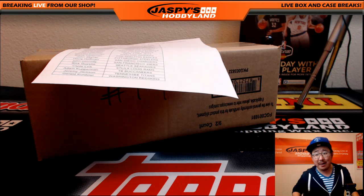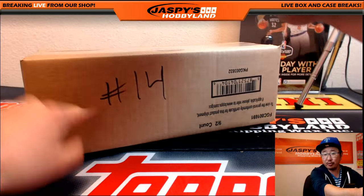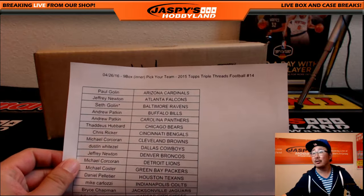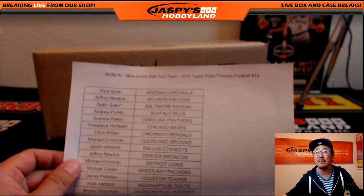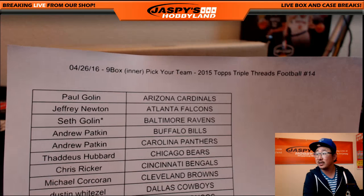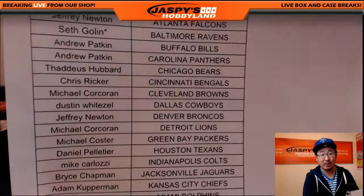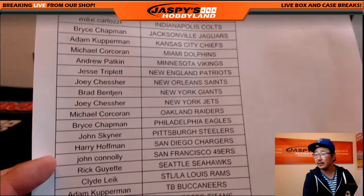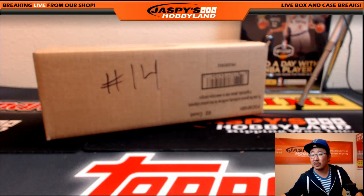Hi, Joe for Jaspi's Hobbyland here. Tuesday, the 26th of April. We are doing Triple Threads Football. We're doing the second inner right here. This is pick your team number 14 from jaspieshobbyland.com. Nick already did break 13 - that was the first nine box inner. We are doing the second nine box inner. Thanks to Seth for last spot mojo and bird team mojo with the Ravens, and thanks to everybody who got into this break. Really appreciate it.